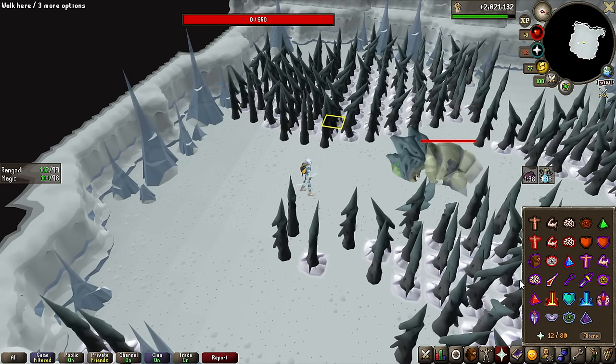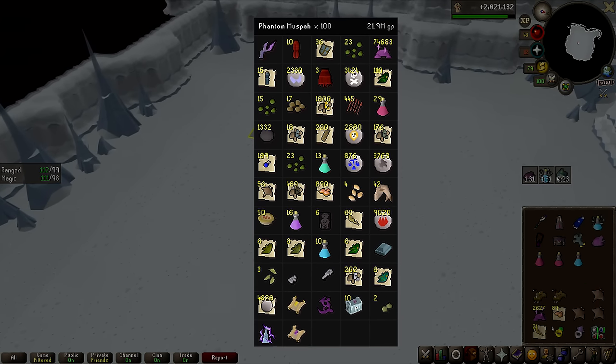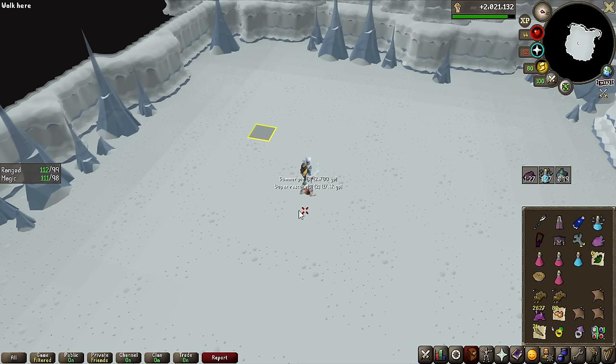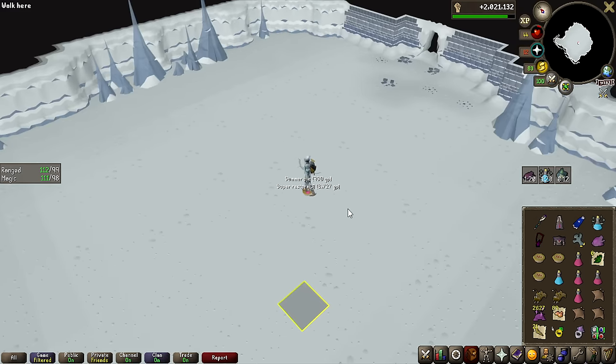That is now 100 KC on the Phantom Muspah in this video, done and dusted. This is everything we've got so far — a stunning 220,000 GP per kill. We have also gained nearly 75,000 Ancient Essence, and I think I'm going to keep doing this until I hit 100,000 Essence and then jump into something different.